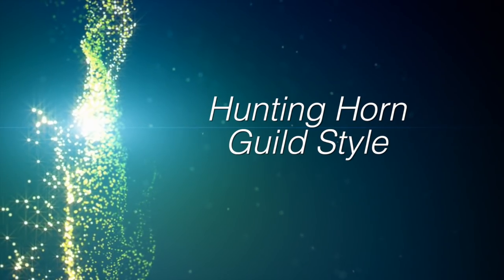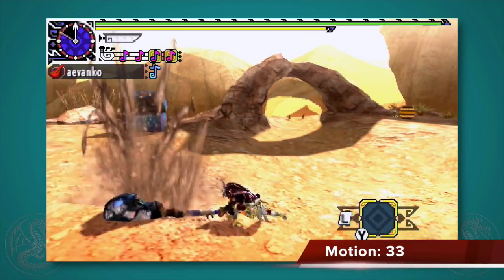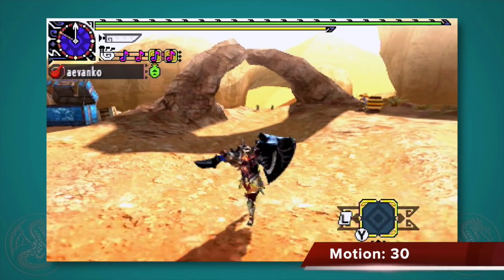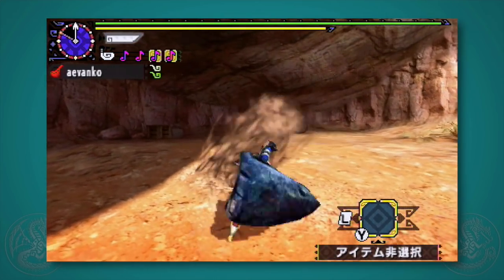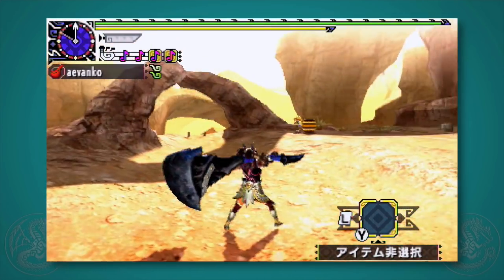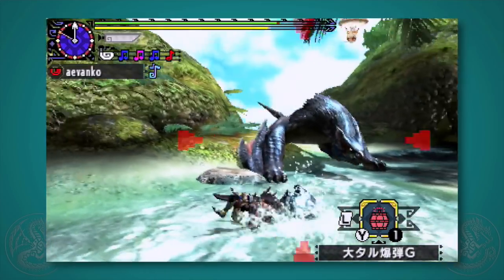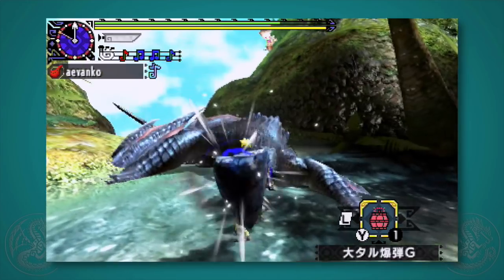Let's start with Guild Style, as all the other styles derive from it. There are only six major moves for the horn. Press forward and X to do a downward slam — a standard attack with good reach. Press X while idle or after the downward slam to do a left swing, and you can alternate these two attacks by keep pressing X. Press A while idle to do the right swing, your bread and butter attack — it's fast and has high reach. Think of it like a golf swing: tilt your body to the right when facing the monster and swing to whack it right in the face.